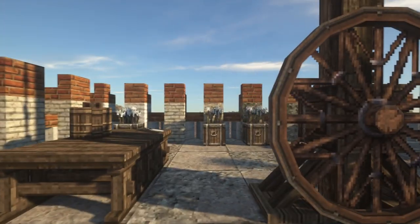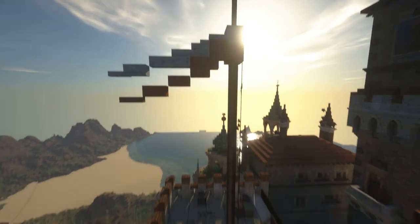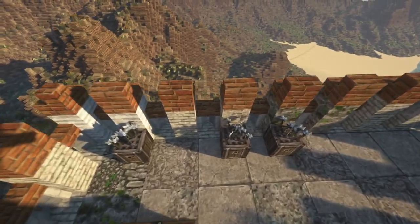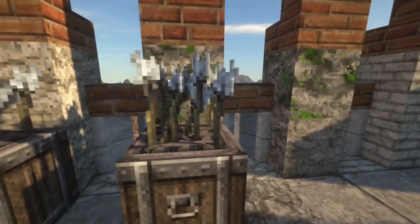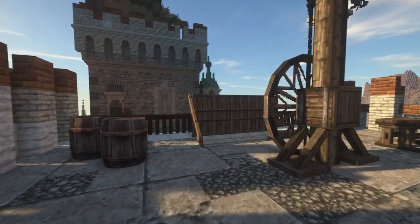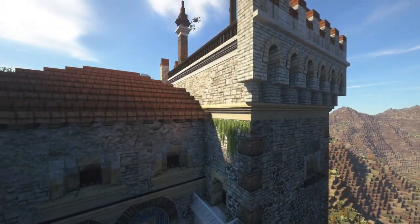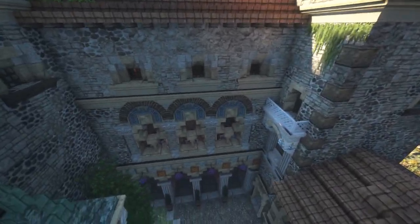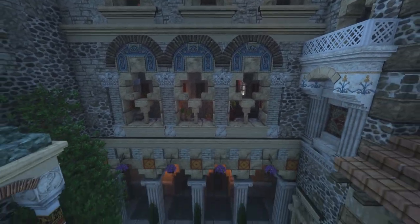And then up here we have a flagpole indicating the flag of Gandhar, and arrows just preparing in case someone ever tries to invade. The second building is this one here, adjacent to the gatehouse itself, with lovely ornate windows. I love the arches and the way it's decorated, and also down here with some flowers hanging and all that sort of stuff.